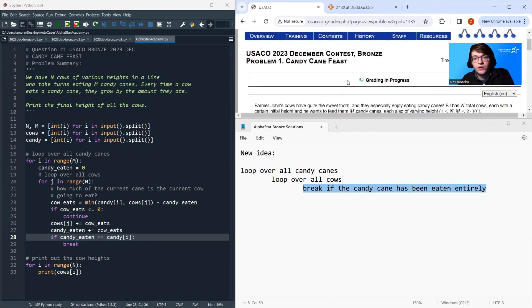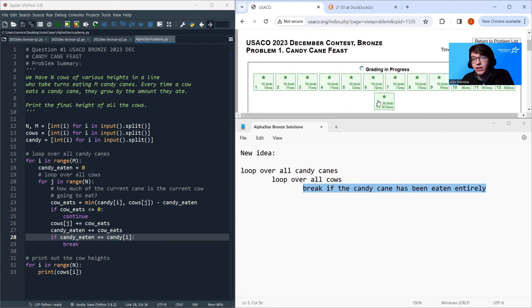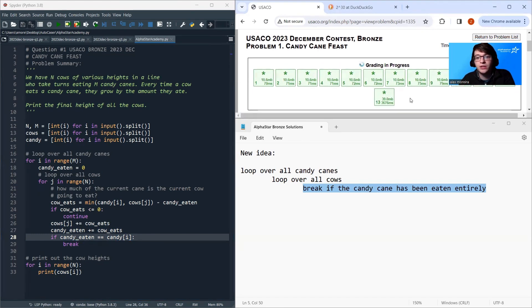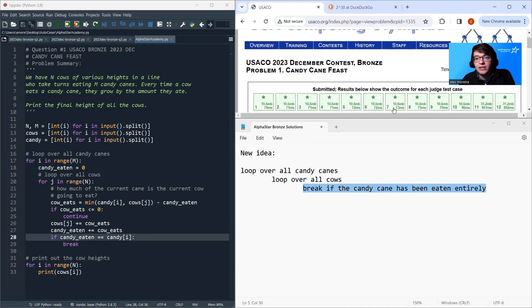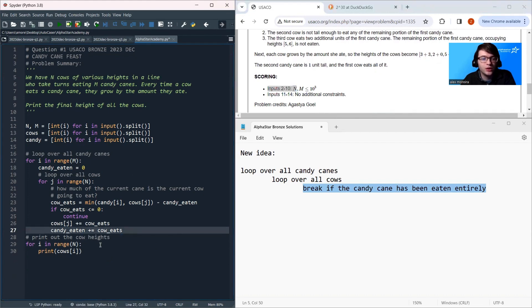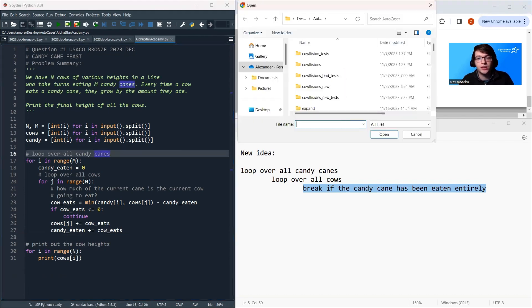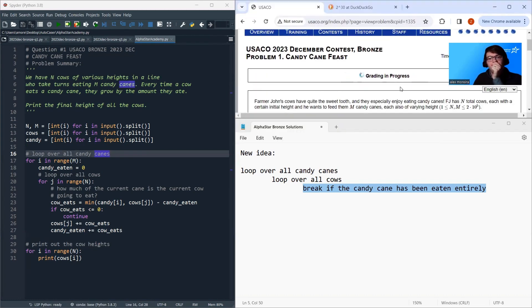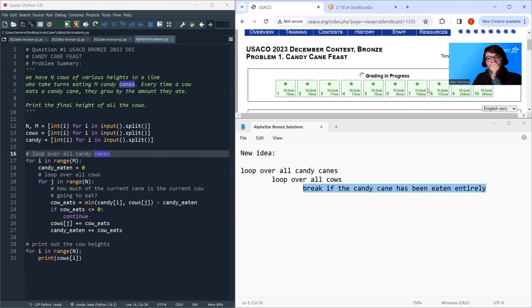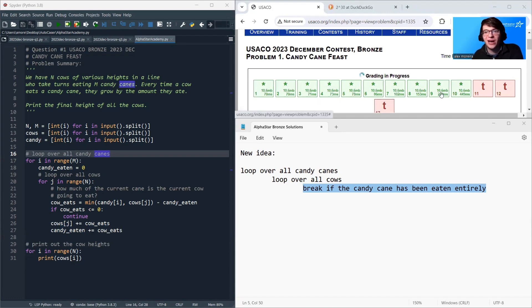We submit and wait for the grading server. Grading in progress — passing test cases 6, 9, 10, 11, 12, 13, and 14. Awesome, we passed all the test cases. Note that if you remove the break logic, you'd only pass test cases 1 through 10 and start timing out on 11, 12, and 14. Thank you so much, have a wonderful day and happy coding as always. Bye-bye.